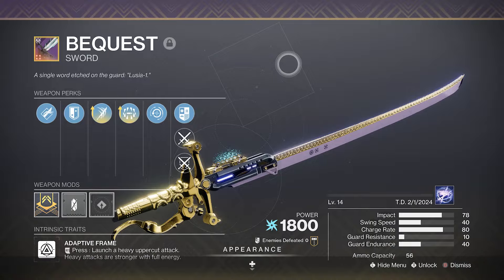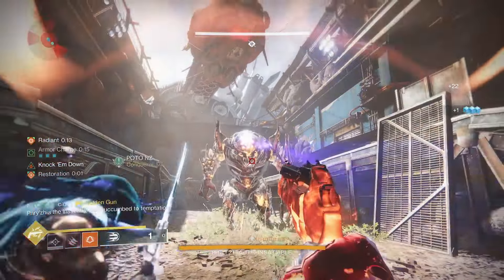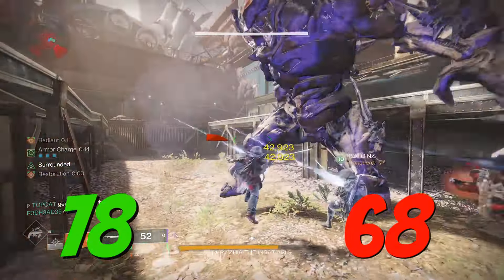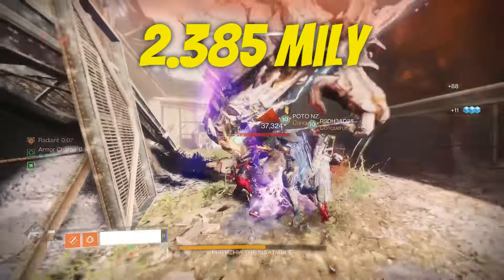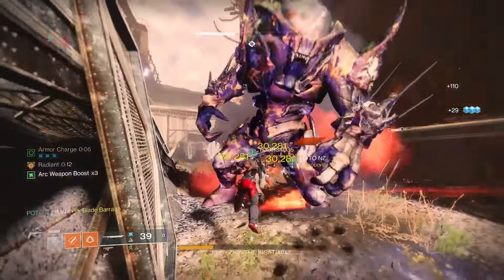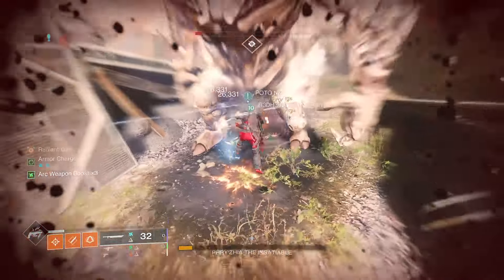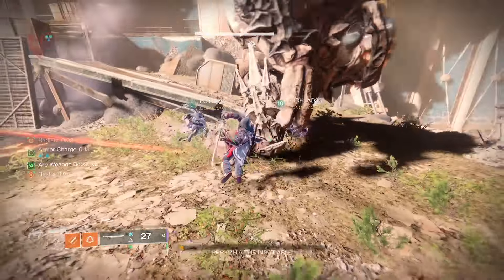The cat's cream however is the Bequest. Acquired through the Deep Stone Crypt raid, this adaptive frame is unique, blasting 78 impact compared to the standard adaptive 68. With Surrounded, this pushes out 2.385 million. Any subclass can use this which makes it so great. On top of which, this also rolls Relentless Strikes to feed us back ammo, making it excellent for those longer damage phases.